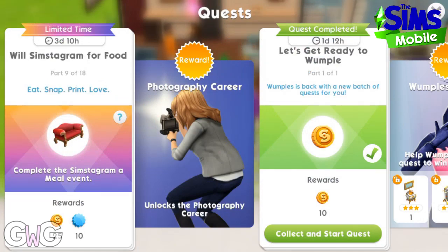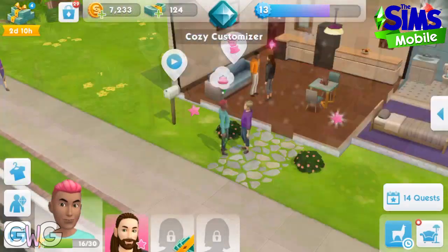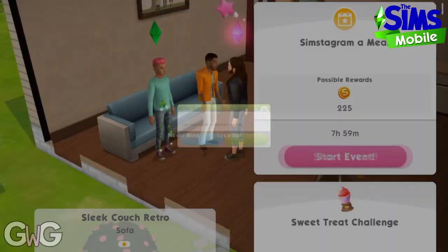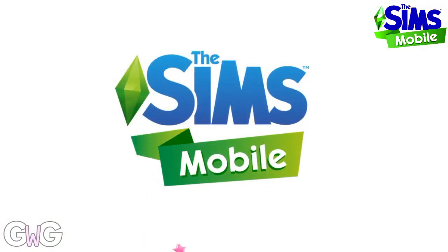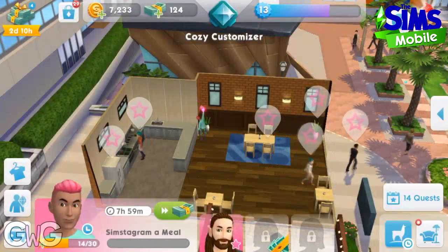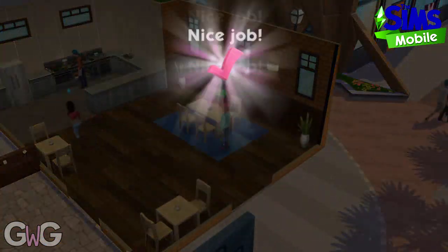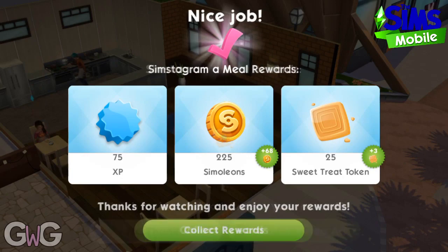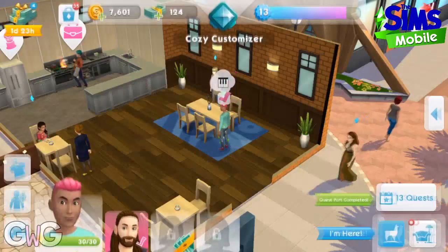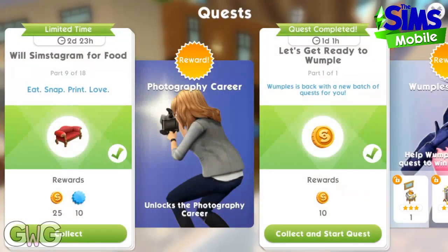Part nine: complete the Simstagram 'a meal' event. Click on the sofa to start the event and be taken to the restaurant. The event is now complete. I'd like to point out that I did actually complete all of this without any help from EA — on my other game I get currency from EA but on this one I don't.